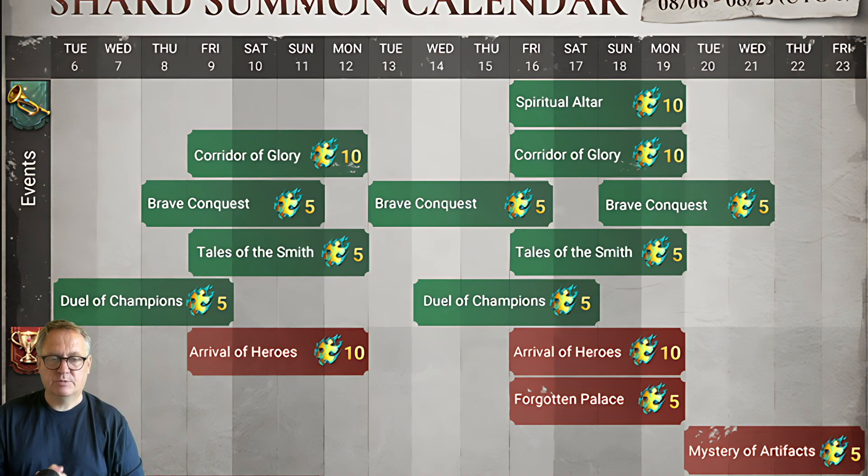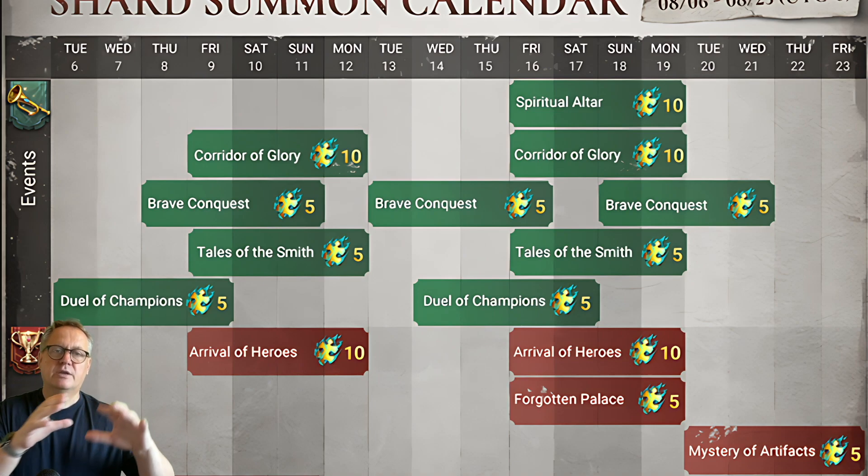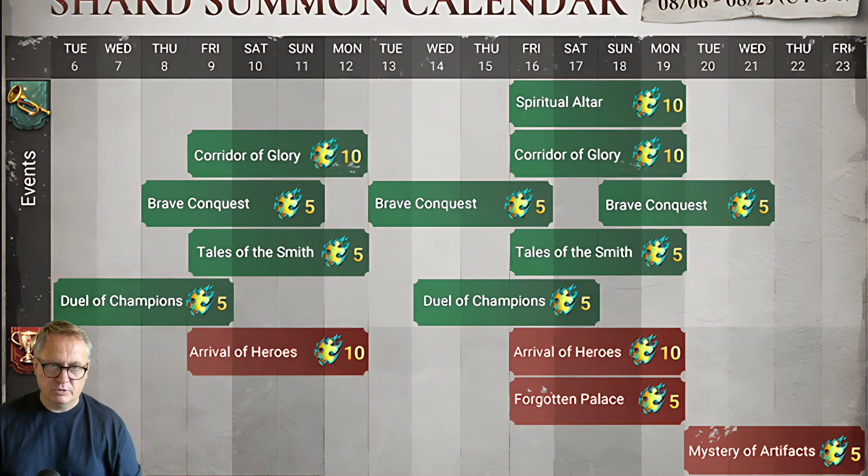I would definitely do Corridor of Glory and try to push through the Brave Conquest events. Save your stamina for the first Brave Conquest so you can smash through to 6k and collect the five shards along the way. The second will be tighter, so save any spare stamina for that. The third is a bit easier because halfway through we go into the Mystery of Artifacts event. Remember: farming artifact materials above level 15 in AMR gets you more points for Brave Conquest, so factor that into your planning.